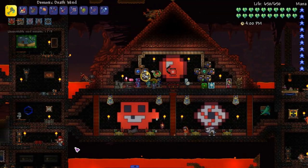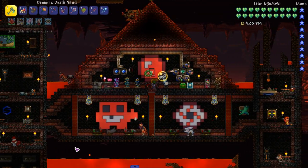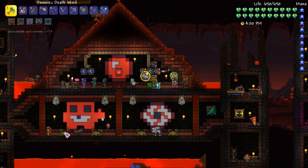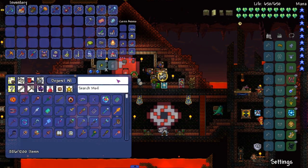Welcome back to Larkus everybody. In this episode we're going to be making the Heart of the Elements and I'm going to slowly go through how to get all the parts for it, even though I already have all the parts. I just want to make a little tutorial here.